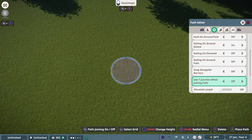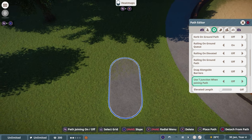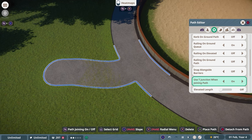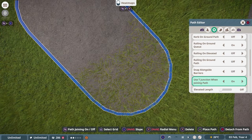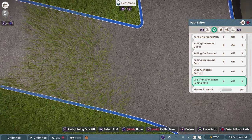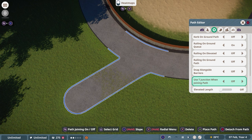The T-junction setting when joining a path is very interesting. If it's off, the path will join at any given angle. If you turn it on, it automatically creates a 90-degree angle at the corner. This can be helpful if you want certain elements coming together neatly, but I rarely use it — I'd recommend having it off.